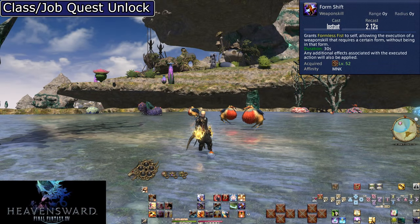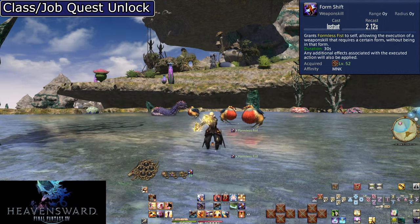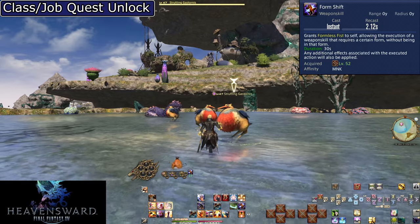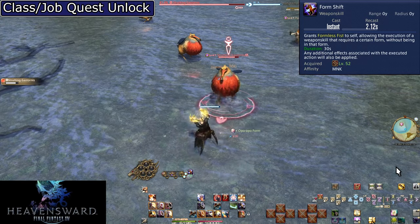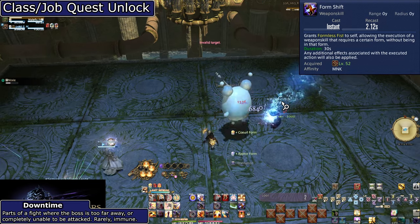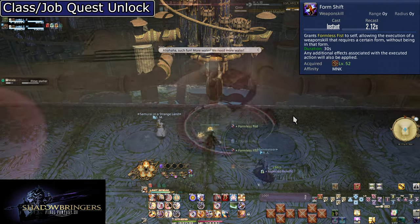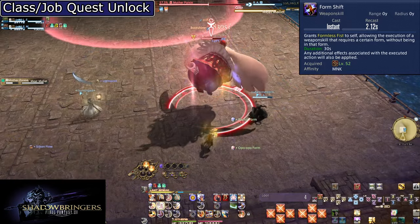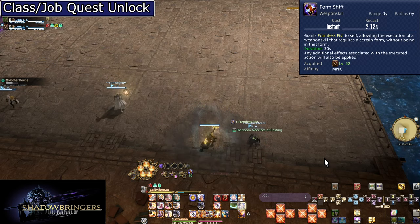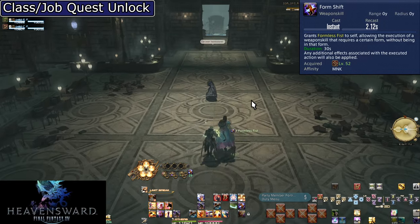Level 52: Form Shift. Form Shift takes a GCD but gives you Formless Fist for 30 seconds, allowing you to use any of your attacks and get the form bonus — as if you have all forms in one. If you use this before a battle and start with Dragon Kick, it will actually grant you Opo-Opo's Fury. This is extremely important for Monk to maintain flow with moments of downtime. You never touch this mid-battle, just like Meditation — unless a boss becomes untargetable or immune to damage, in which case use Form Shift before it comes back to get right into your rotation again.